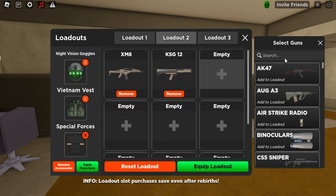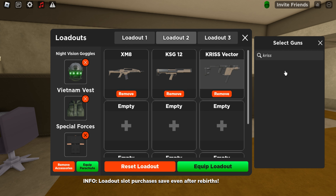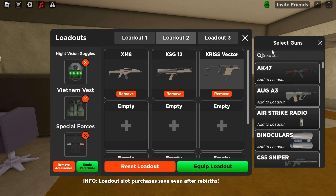For the third slot you're going to need a spamming weapon. The Kriss Vector, the P90, and the PP Bison all play a really good role in this, so they are all very good weapons to have.